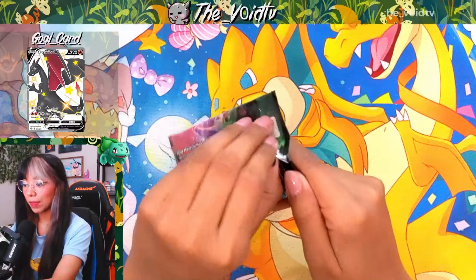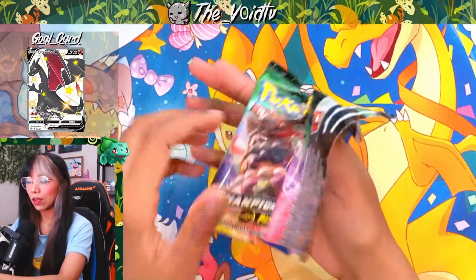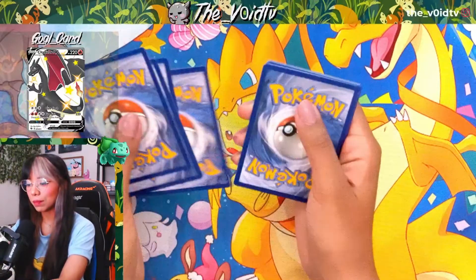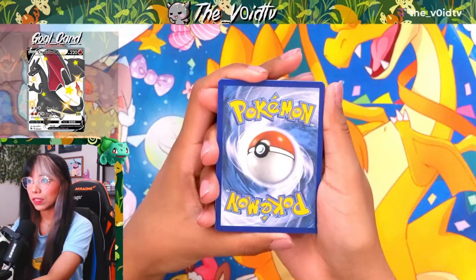Going into our second pack — we didn't get anything that crazy from our first pack. I honestly had forgotten that Absol is actually part of the Champion's Path set. Let's see what card we get here.